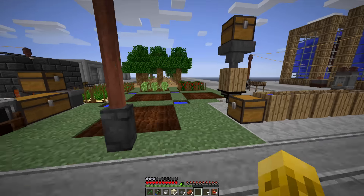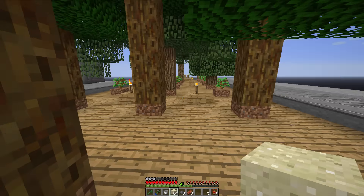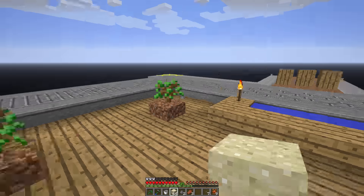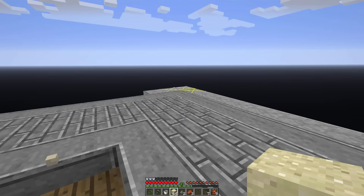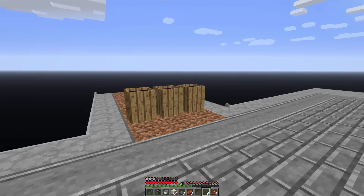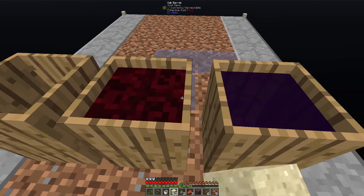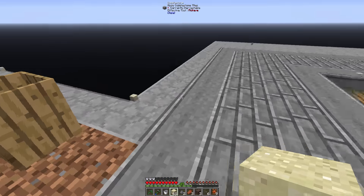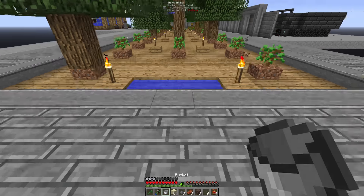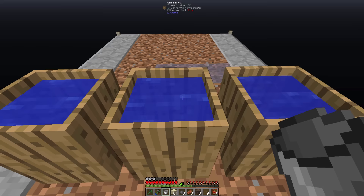Let's go back and see if our witch water has formed. My plan is at the end of this tree farm, keep most of the tech there, and most of the magic will be out this way. We've got witch water now, and we can definitely automate this. We only need two pieces, right? It should be going a little bit faster now that there's more mycelium, but it's still pretty slow.